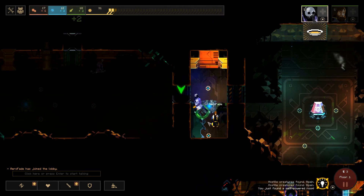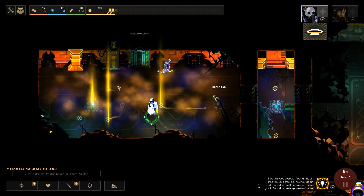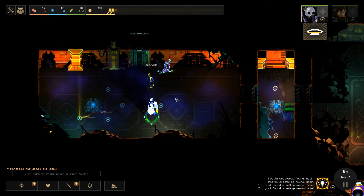Later on, Aerophade's character will be the one that does all of the door opening, because he has an ability that gives us more dust per room, which is very, very helpful. That's two self-powered rooms in a row — we are definitely rocking the random number generator.